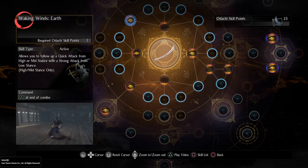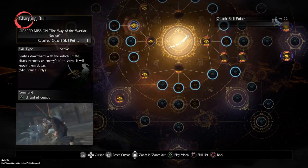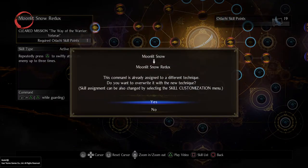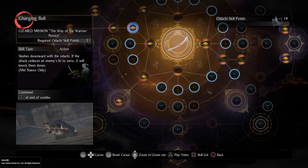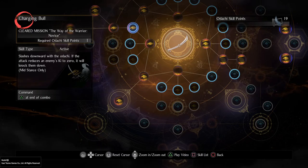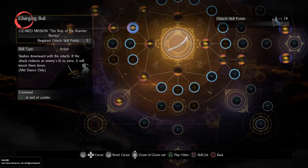These are useful for putting you in different stances without having to flux. Say your Moonlit Snow is in high stance and you don't want to flux into it - you can use your Walking Wind or Sunset Breeze to put you into high stance and then throw out your Moonlit Snow. Next, work toward Moonlit Snow - you'll need to grab Charging Bull and Cuckoo's Call along the way. Charging Bull is a combo ender that triggers when you drain an enemy's ki, knocking them down and opening them for a final blow.